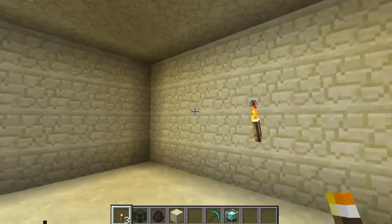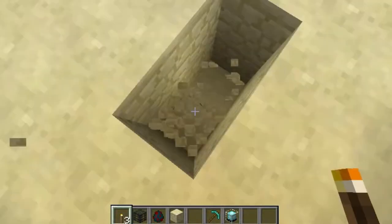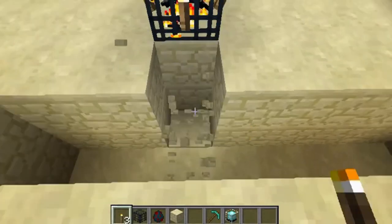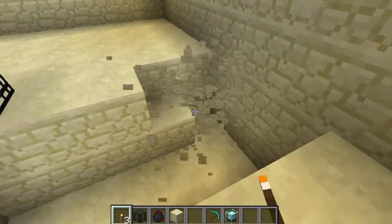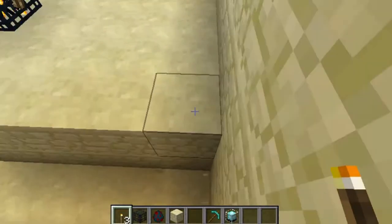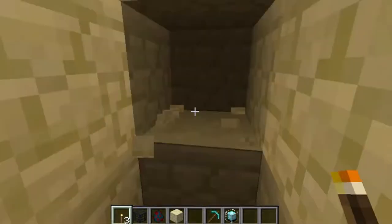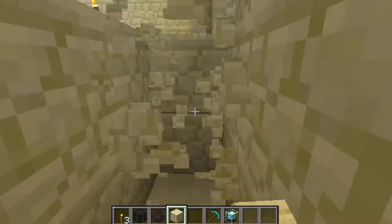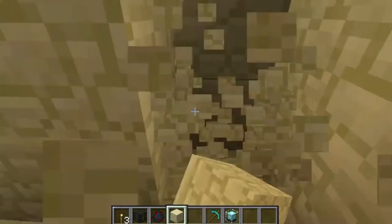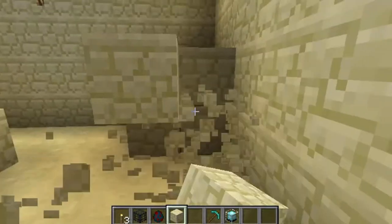Now you should have a nice big room like this with a spawner right in the middle. Now what you want to do is actually dig down two blocks below the spawner — just take the floor and break down two blocks like so. You want to do this everywhere, absolutely everywhere. By the way, if you're in a mineshaft and there are hallways, just block those off — you don't need them. Except for the way you're going to enter to kill all your spiders.